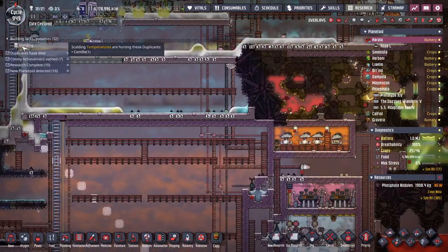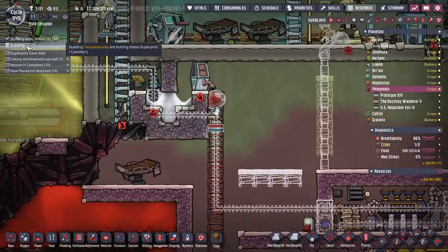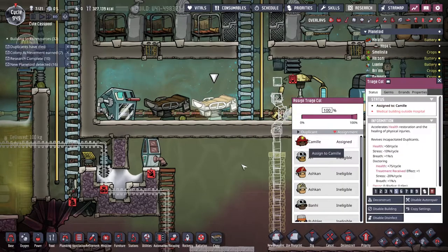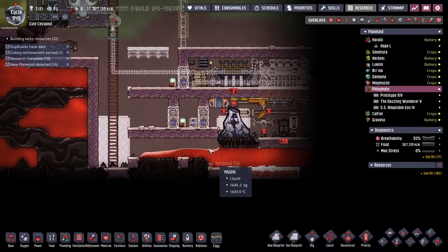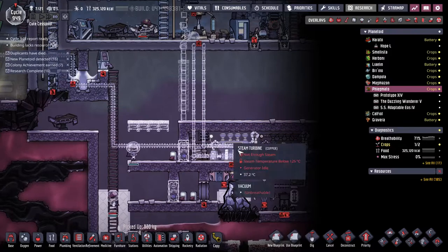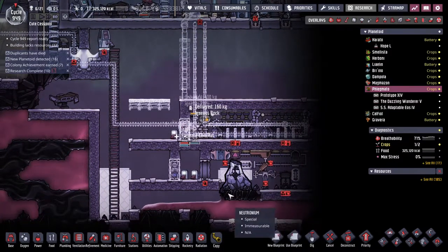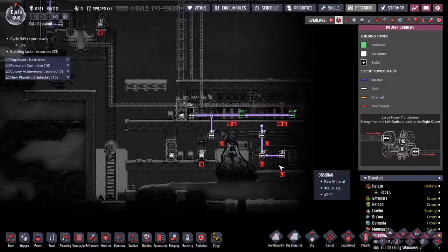I am using this cool salt slush geyser to cool down my generators as they slowly dump out some polluted water. It's very important to extend the cooling loop for the steam turbines — that would have been bad if I forgot. I believe everything is done in here.